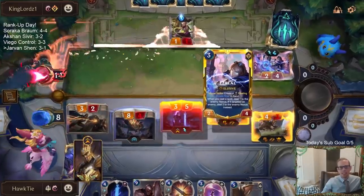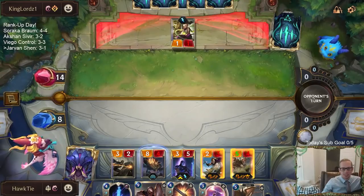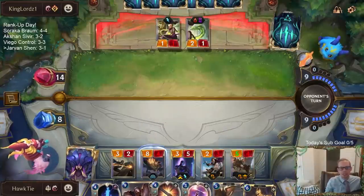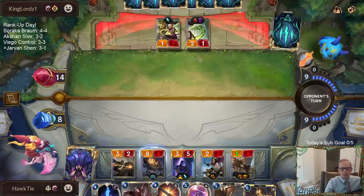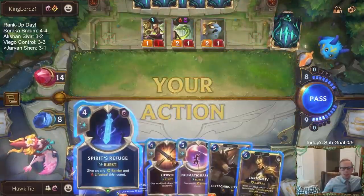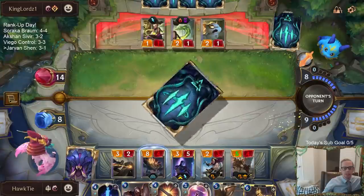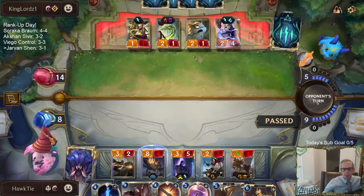We just went from 20 to 8 so fast with Ezreal. Ezreal is so good. If they have another Ezreal, we are likely dead. That's kind of the game — do they have another Ezreal or not? Because if they don't, and we can go to next round and have Spirits Refuge, we're looking great. But if they have an Ezreal, we're looking not great. And they do — I guess that's game.